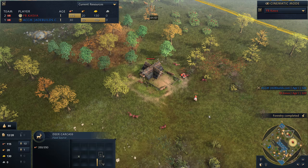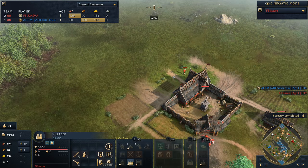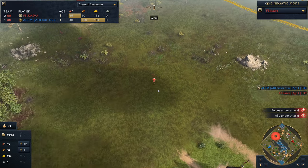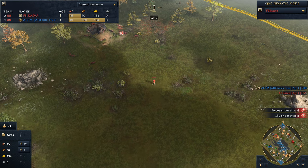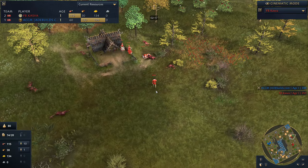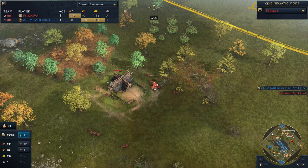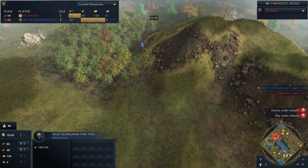Now keep in mind that by doing this, there is a fair bit of walking distance involved. We'll try our new spectator controls — there's a little follow command right there. Sounds like a wolf is attacking Kasva, but that's okay. We can do a little rotate and zoom at the same time — look at that. We're getting used to those new Age of Empires 4 spectator mechanics. Very, very cool to see.